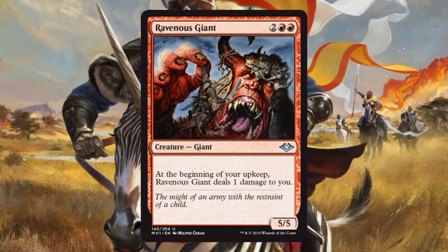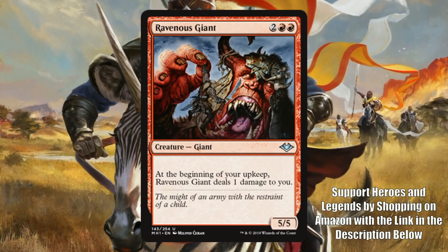Ravenous Giant is a color-shifted version of Juzám Djinn. Juzám Djinn is a very sought-after, expensive Arabian Nights reserve-list card, but when you compare that creature to today's creatures, it's not all that overwhelming. It's great in 93/94, but in today's Magic it's not that great — this card won't see Modern play. But it's still a good limited card. Getting a 5/5 on turn 4, even if you take some damage, could be quite good in Draft or Sealed. And notably, this is just a common.